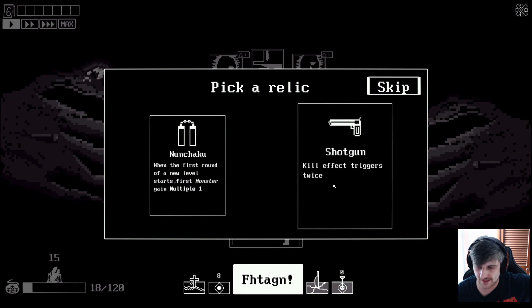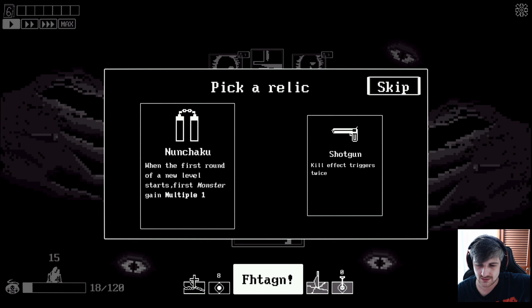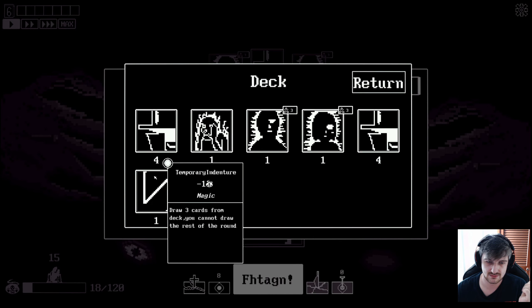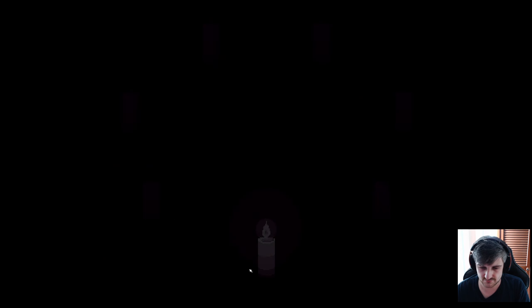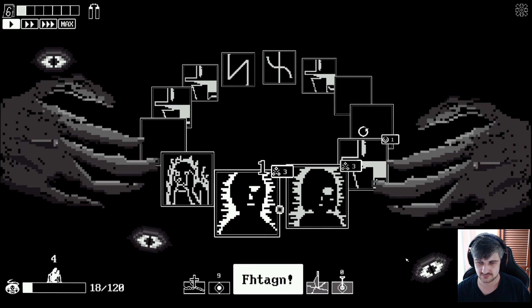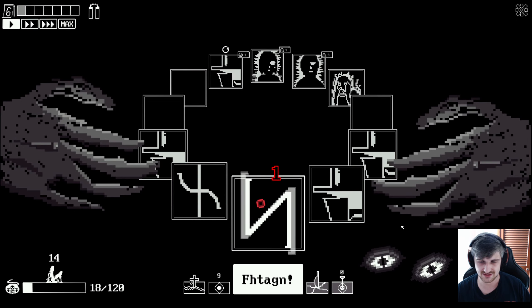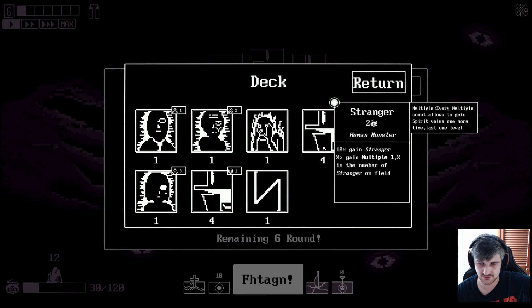Confirm. Shotgun - 'kill effect triggers twice.' That's not really what we're going for right now. 'First round of a new level starts - first monster gains multiple one.' Is the stranger a monster? It is a human monster. Return. So let's go nunchaku. Kraken - 'exhaust adjacent human, draw card.' No. 'Gain two random offering.' That's what we want. I think we're getting the hang of it, but I still can't play with full knowledge. Yes, there we go - that got multiple. Nope, nope. Trigger correctly, you butt. Okay that was good, but it died. I didn't think it would die but we got something.